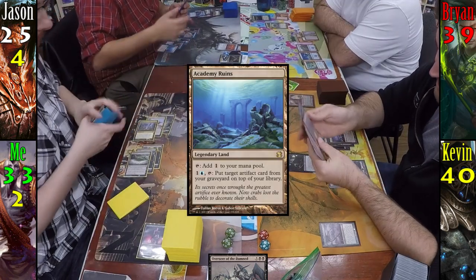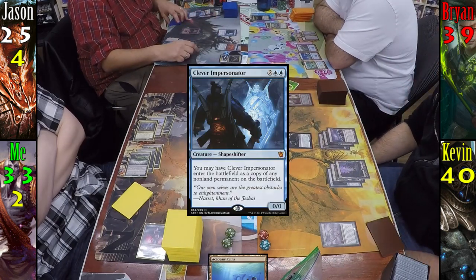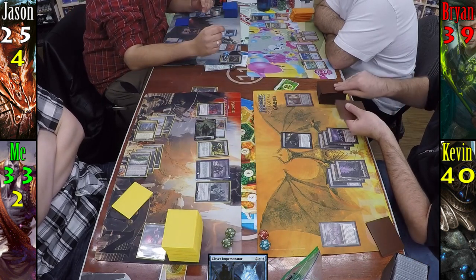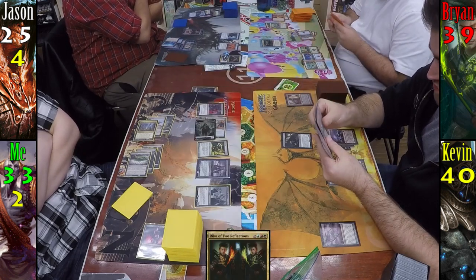For his land drop, Jason plays Academy Ruins, and while he's deciding what to do, Kevin and I exchange some fighting words. Jason decides to cast Clever Impersonator, targeting Gonti. He targets Kevin, and at this point Brian and I are just along for the ride. With nothing else, he passes to Brian. Brian casts Riku of Two Reflections before passing to Kevin.